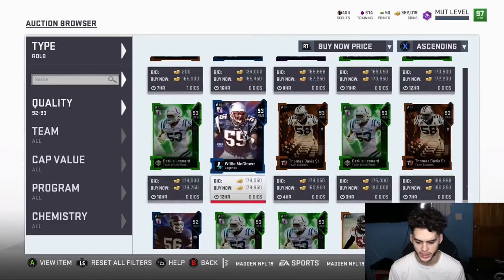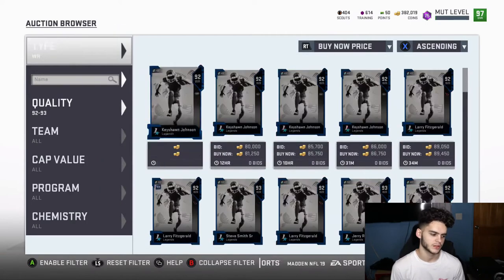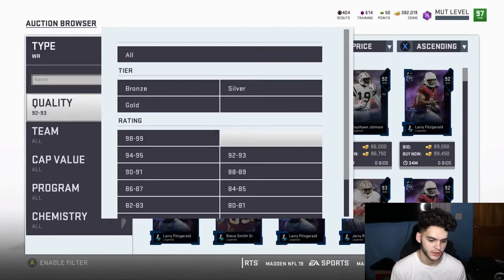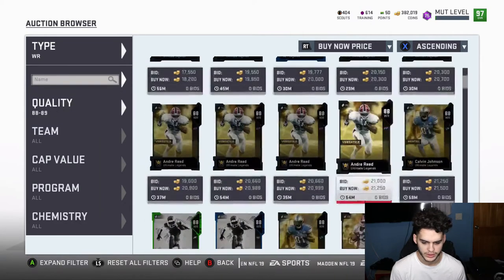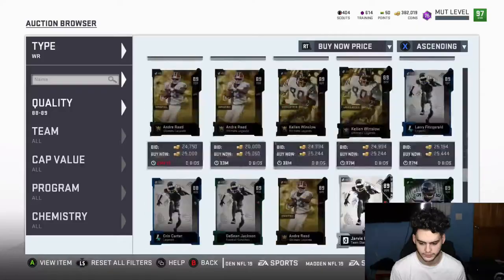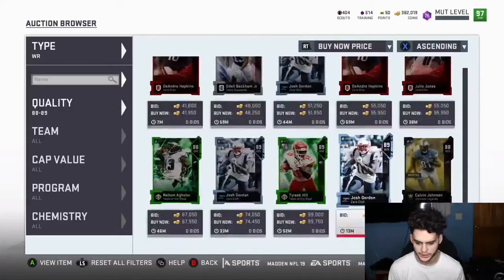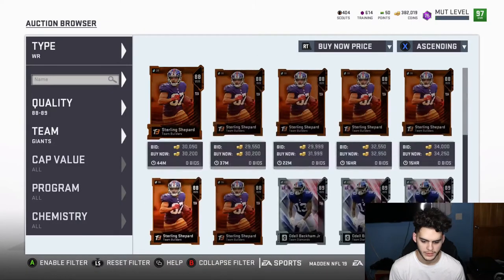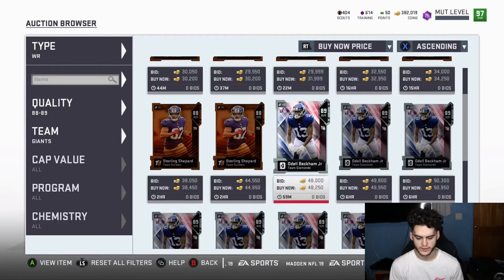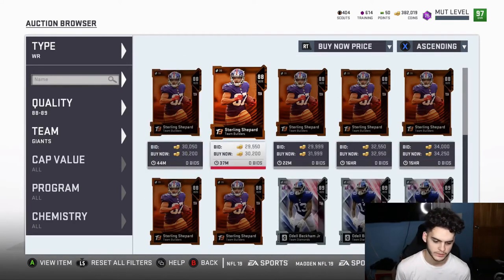Also, Odell has to be getting a card soon, so if you guys haven't already, I highly recommend picking up an Odell card soon, even if it's just his team diamond. Filter it out — he's at 49k, 48k, very cheap. You should be able to get a pretty good price on him, and he's got to be getting a card soon.